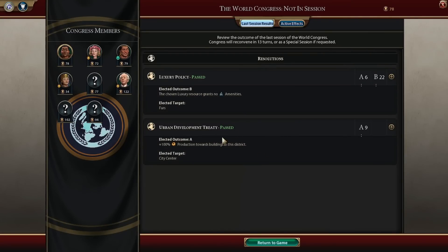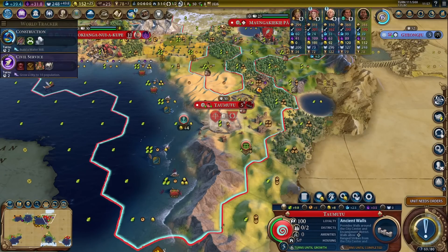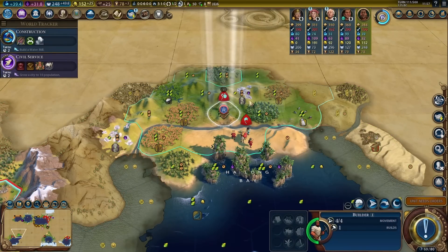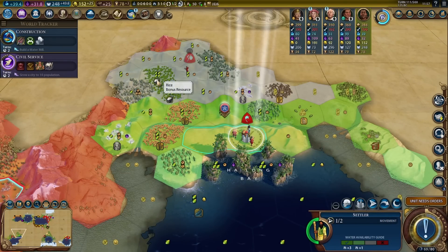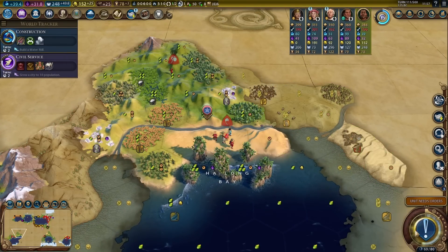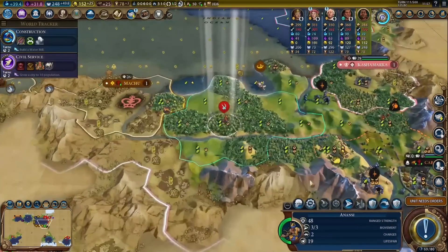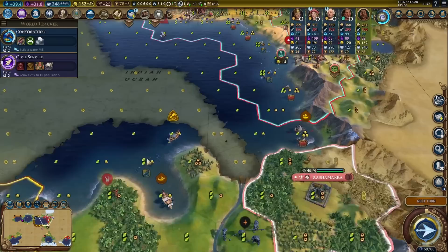We still have a production bonus towards buildings in the city center — I think I'll just take advantage of that and build walls. The game is suggesting the desert, but I think I like the hill more. We'll have the rice in range, we'll have more land in general, we'll still have the fish in range. Settling on the desert has no clear benefit other than getting the iron, and I don't care about the iron as much anymore because we have enough. Still 19 turns left — that's more than enough.